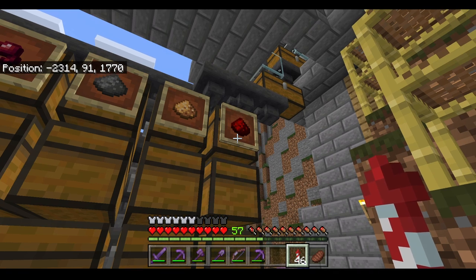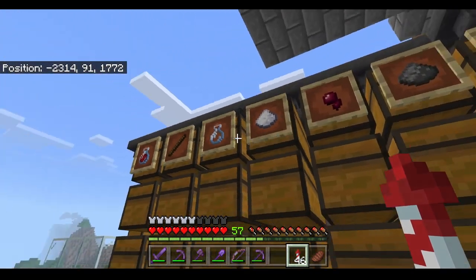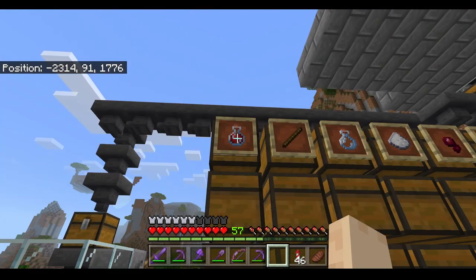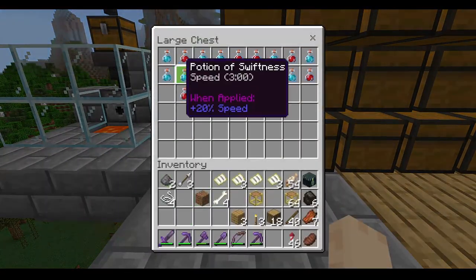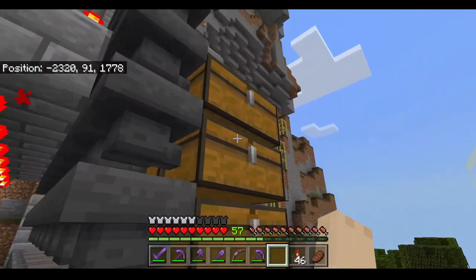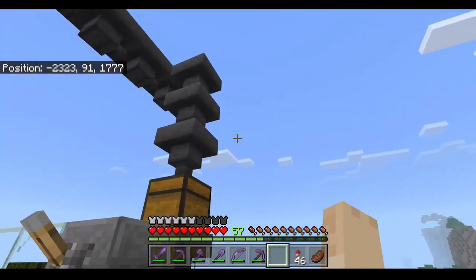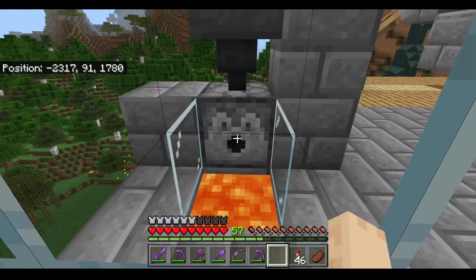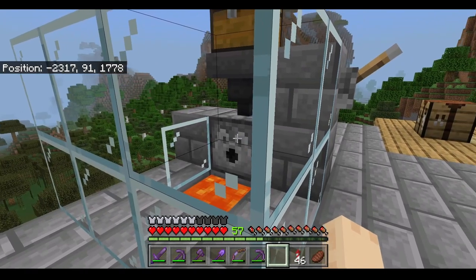We have a place for redstone dust, glowstone dust, gunpowder, spider eyes, sugar, empty bottles, sticks, and all of the extra items — which are mostly potions — should end up in this row right here. Once this row of chests is full and these hoppers at the back are full, the extra items will go into this item dispenser which will dispense items into the lava, destroying them. That is how the overflow protection part will work.